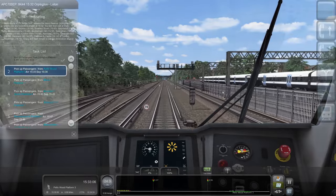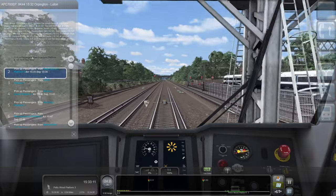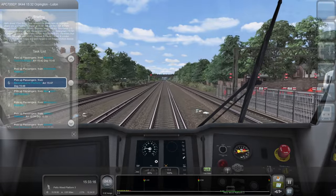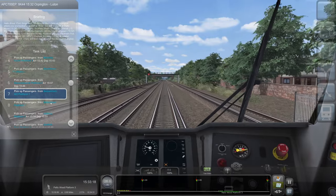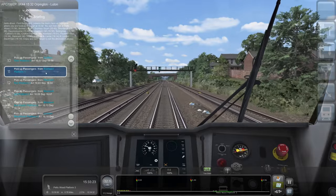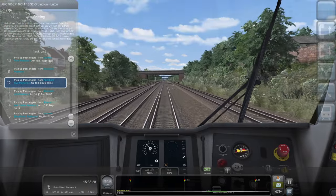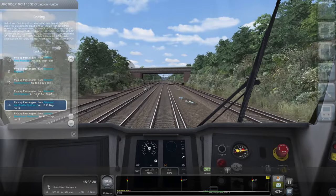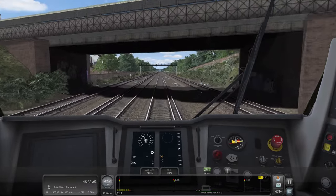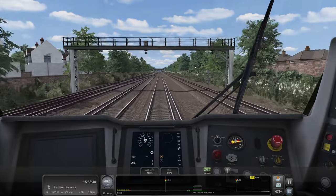Where are we going today? We're going as far as Blackfriars, calling at Petts Wood, Bickley, Bromley South, Shortlands, Ravensbourne, Beckenham Hill, Bellingham — where we started last episode — Catford, Crofton Park, Nunhead, Peckham Rye, Denmark Hill, Elephant and Castle, and Blackfriars. It's quite a lengthy journey. We are on the London and South Dover route.